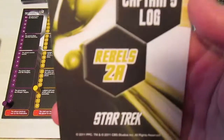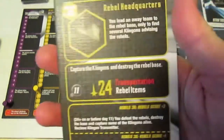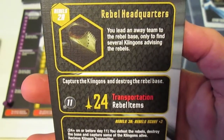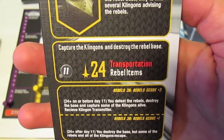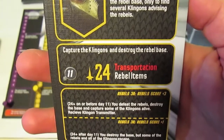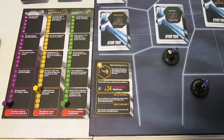Here is two A - these are the thick cardboard main mission cards. It's the rebel headquarters: you lead an away team to the rebel base only to find several Klingons advising the rebels. A little bit tougher mission. We need transportation and rebel items would help as well. This needs to be completed on or before day 11 - capture the Klingons and destroy the rebel base. Probably the person to do that would be the one with the highest command skill, which would be Captain Kirk.